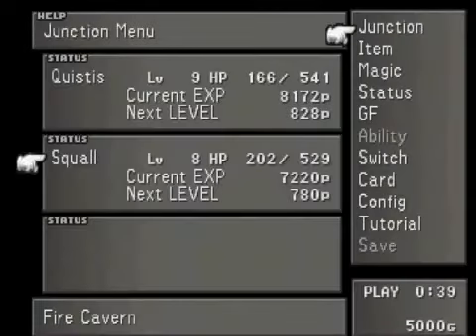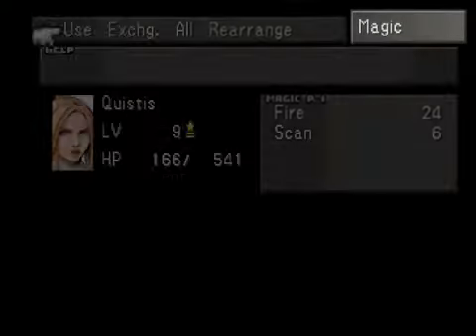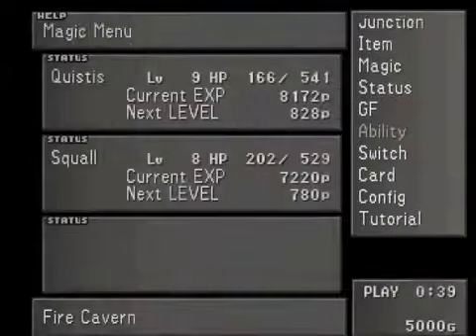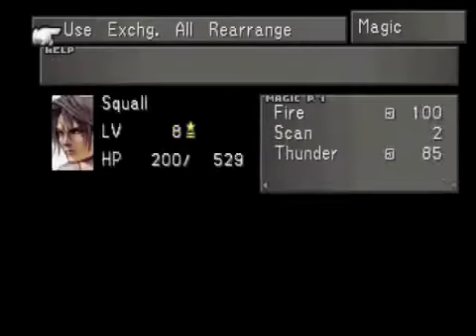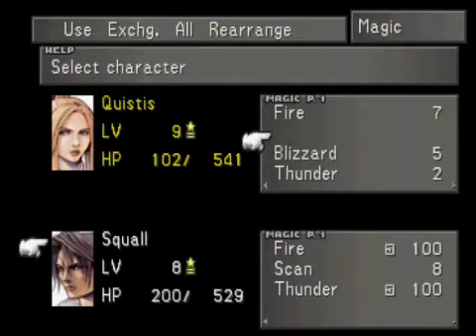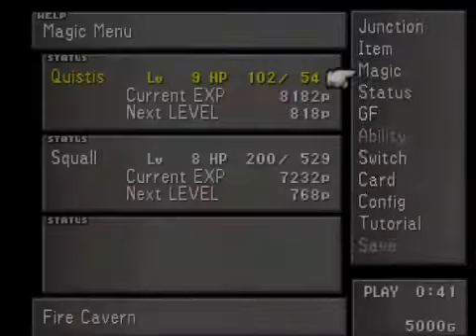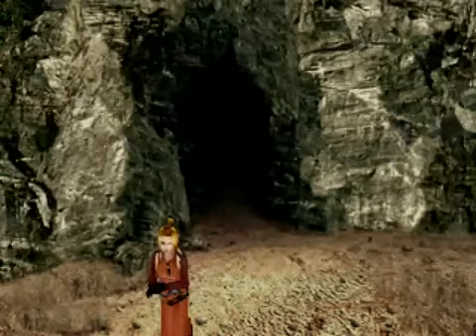That's going to change some of Squall's abilities as well — he doesn't need GF. We've got a lot more Fire magic from Quistis just now, so now he's got a maximum of 27 Strength, which isn't bad for this point in the game — and that's with 100 Fire magic junctioned. Good start if you ask me. We've got lots more magic so it might be a bit boring, all that I'm doing is transferring stuff over to Squall, but there is a reason for it. It's for a little later on when you really need some Thunder magic. So we've got 100 Thunder magic and 100 Fire magic — just what we needed.